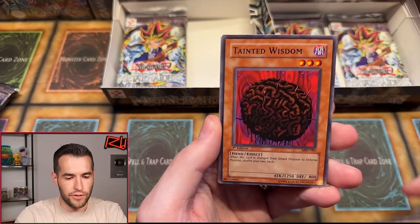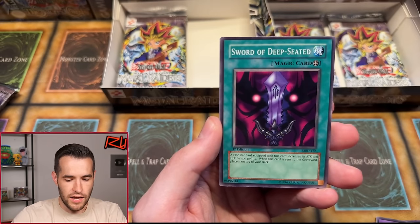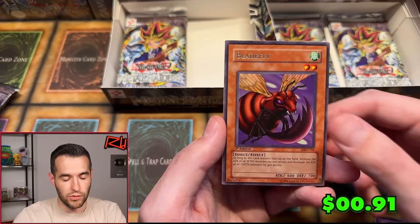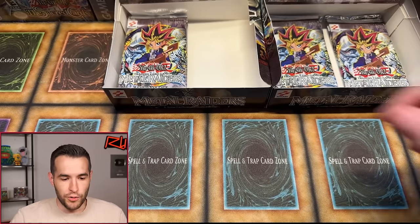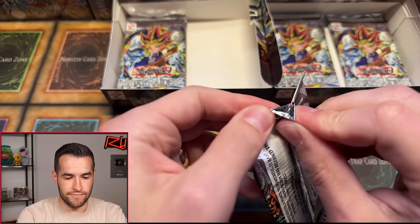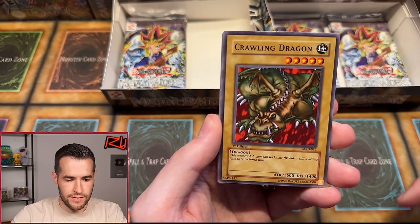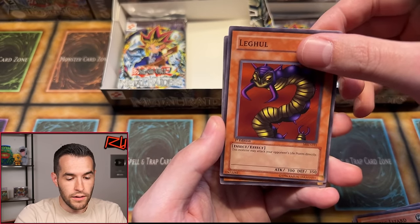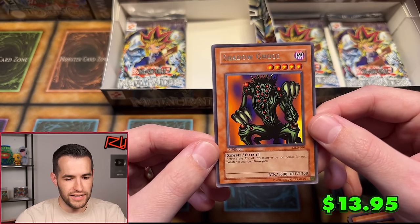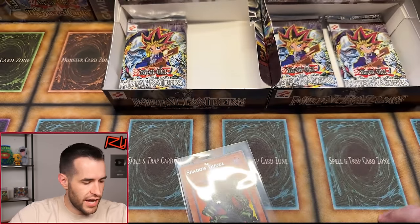Skull Knight, Guardian of the Labyrinth, Tainted Wisdom, Harpy Lady — banger common, a little bit shifted in centering but still pretty good. Deep Sea Shark, Kojikazi, Sword of Deep Seated, Guilty of the D-Knight. And Blade Fly! Come on, no more Blade Fly. We do not like it. Pack 38 of 48, 10 packs left. Rock Ogre Grotto number one, Labyrinth Tank, Crawling Dragon, Immortal of Thunder, Pumpking the King of Ghosts, Guilty of the D-Knight, Electric Lizard, Leogun. And Shadow Ghoul — is that our first Shadow Ghoul? Nostalgic classic, looks pretty clean and centered — might have a chance for PSA, could be a pretty good rare.